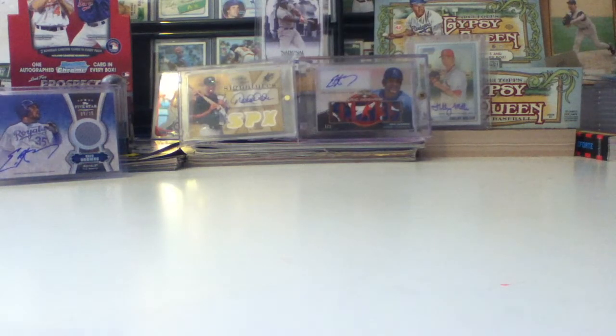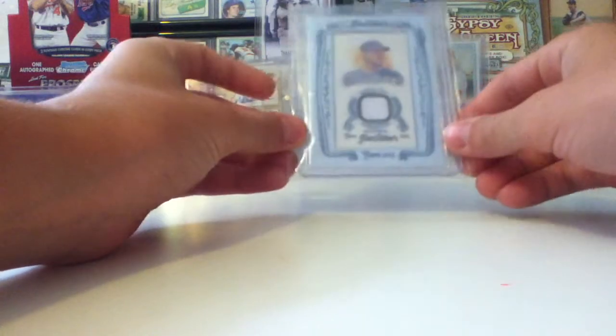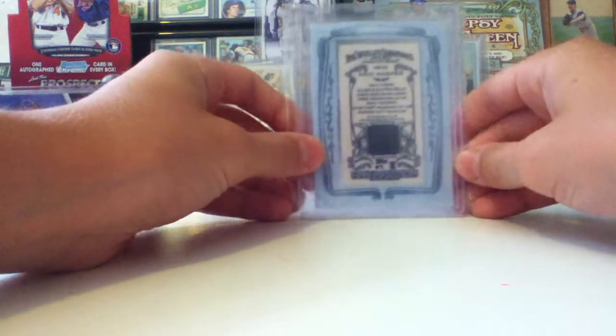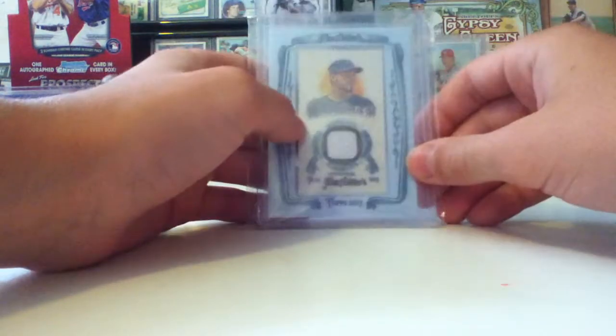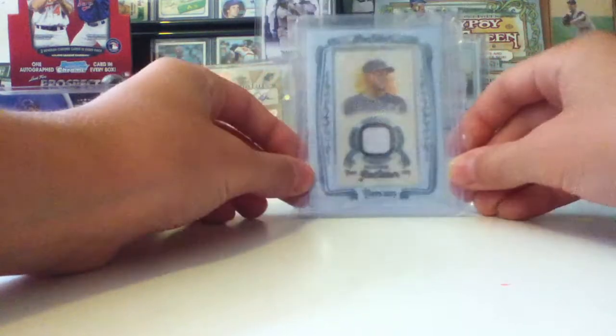I just got a card for my Eric Hosmer PC. I got his mini frame relic from 2013 Allen & Ginter. It's very nice looking — I like the little shade in the back, I've always liked that, it's kind of cool.